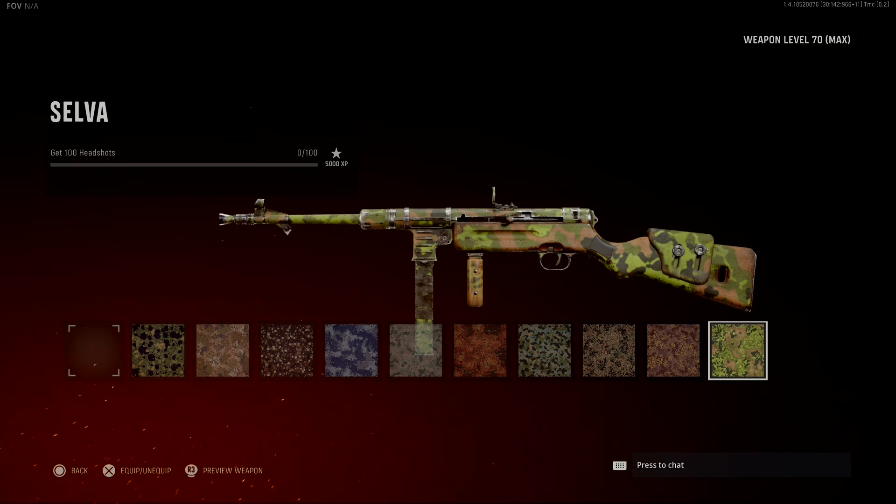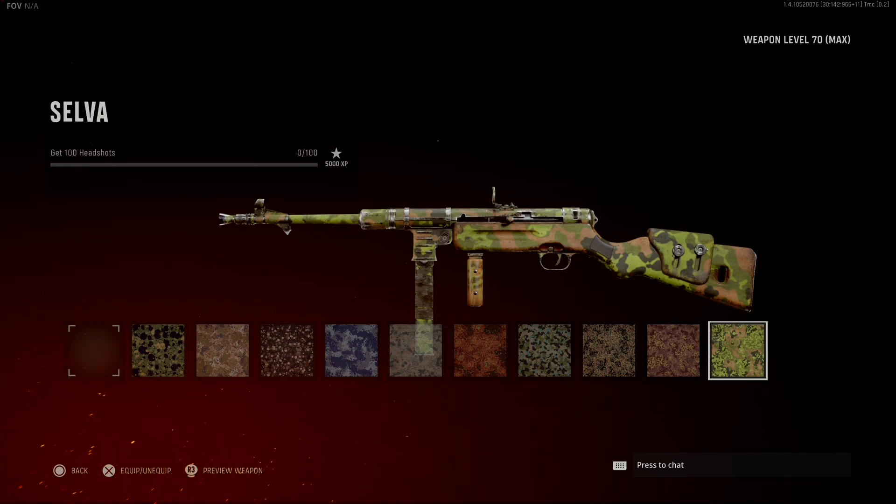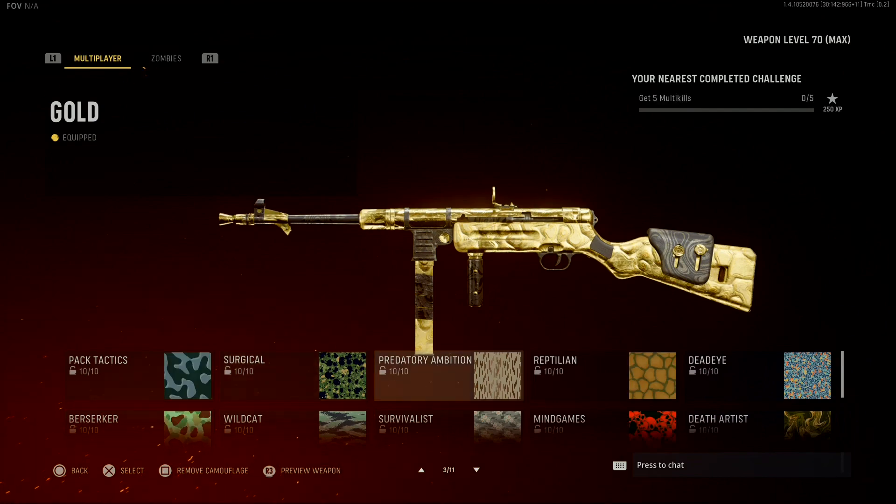The next challenge is headshots. Headshots in this game are not that difficult to get — I found headshots in Vanguard easier to get than in Modern Warfare and Cold War. Just aim to the head; it's as simple as that.